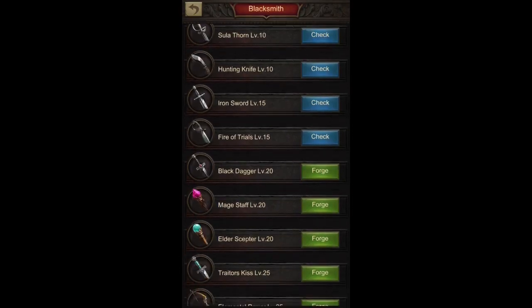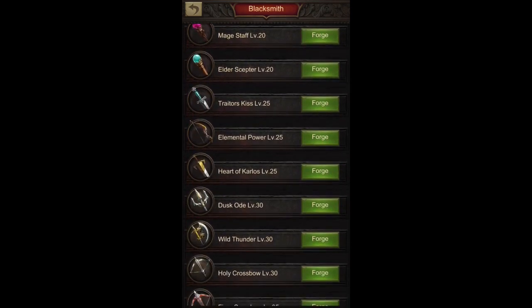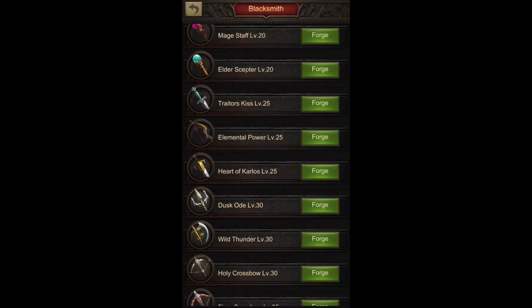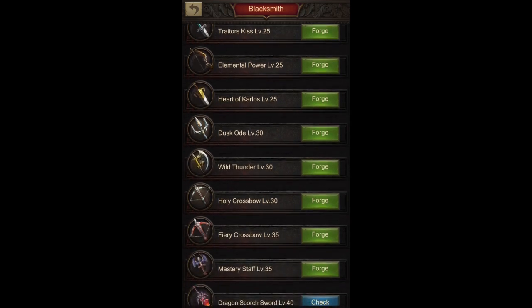As we go into the Blacksmith weapon section, for Archer players it's only one choice for levels 30, 35, and 40. The first one at level 30 is Dusk Ode, which has two times Archer attack. The attack percentage for your back line is the important part, and for your front line it is the HP and defense. For weapons, it's only the attack percentage that is available, compared to HP and defense for other gear parts.